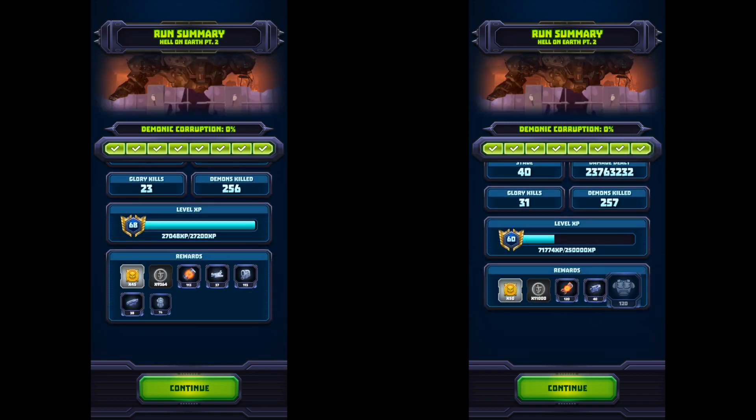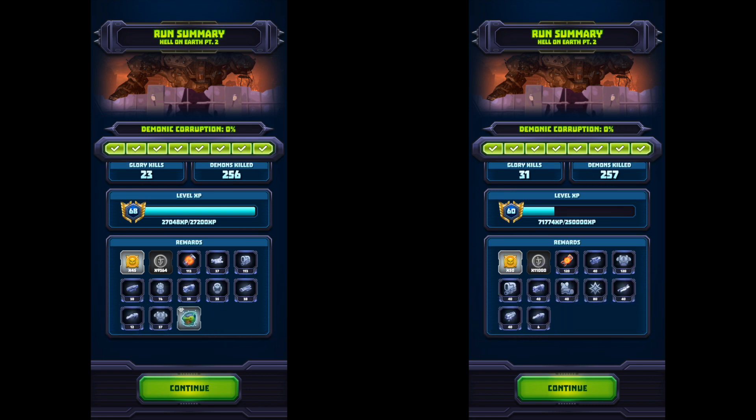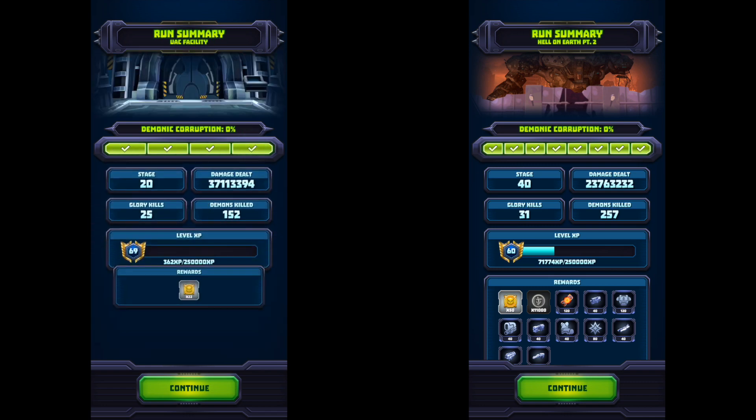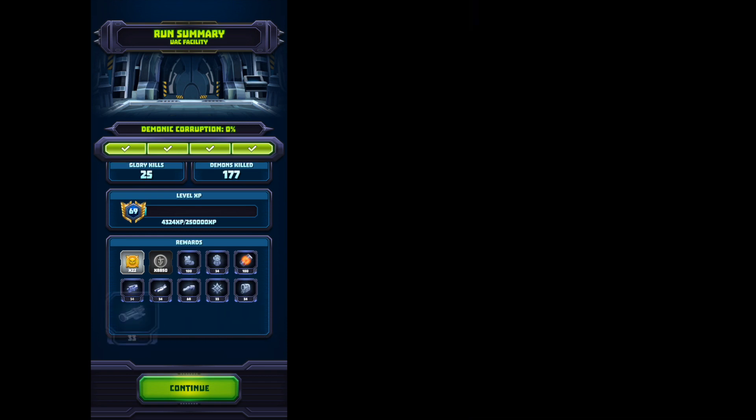Here on Hell 2 I got a lot less tokens and a lot less coins. On the newer version it's not even close to 11,000 — only got 8,000 and something. But that's it, guys. Hope you enjoyed the video and can see the differences. I'll see you guys next time.